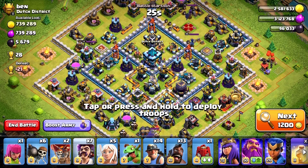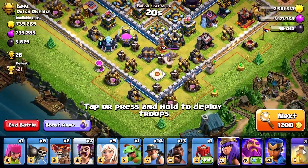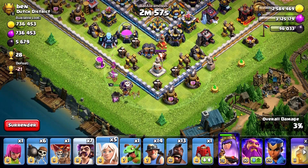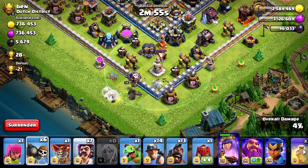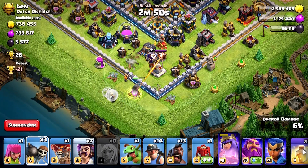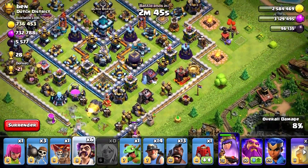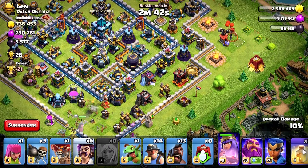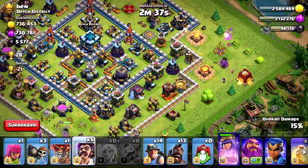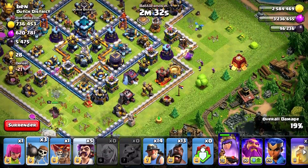This guy has a good amount of loot, so we do need that. We need to three-star this base even without our king. Here goes the balloon — the warden is locked on our queen, so the balloon will take it easily. Let's send our siege PEKKA over here to create the funnel so our hybrid can go inside. Baby dragon will help with that, and we'll send wall breakers so the PEKKA can get inside.